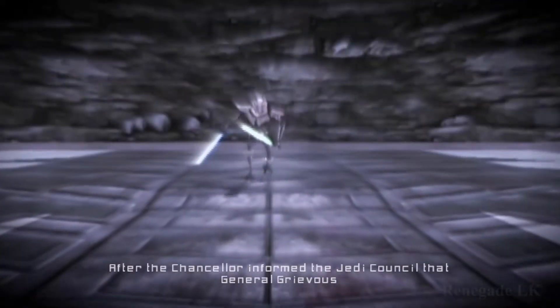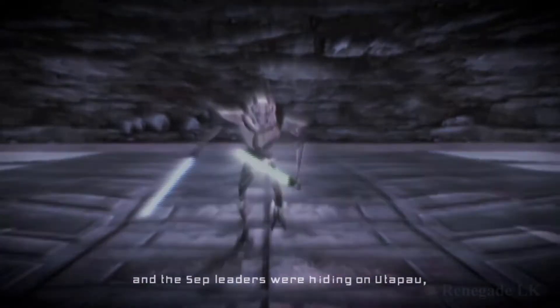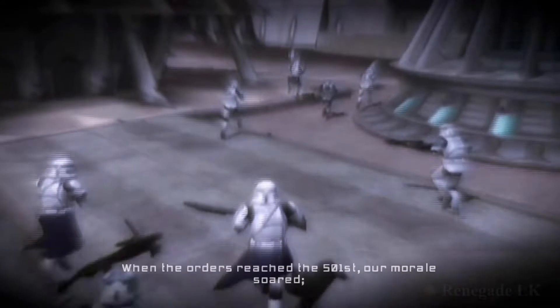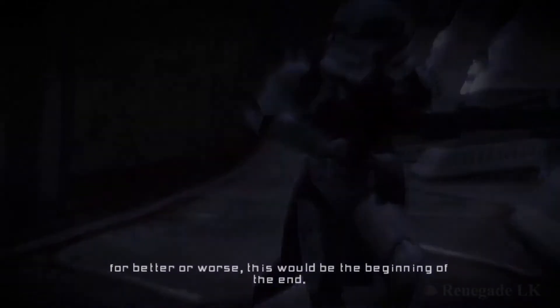After the Chancellor informed the Jedi Council that General Grievous and the Separatist leaders were hiding on Utapau, General Kenobi gathered an army large enough to capture three star systems. When the orders reached the 501st, our morale soared. For better or worse, this would be the beginning of the end.